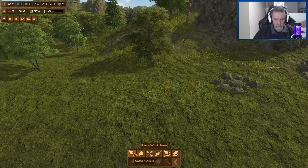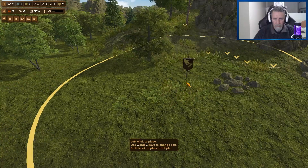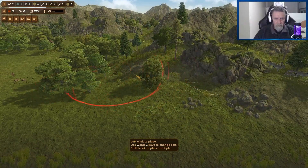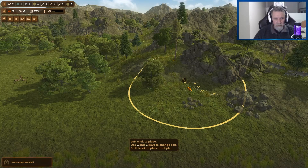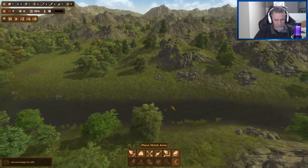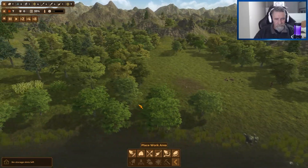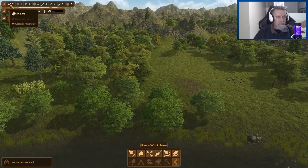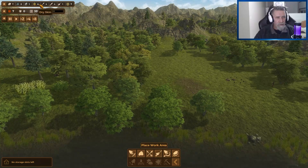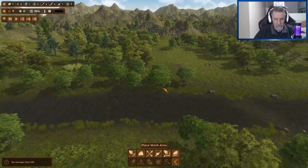Closer work area — gather sticks. We can make that larger or smaller. There are sticks here. We've started off with meat, some flint, one stone, dry skins, spears, knives, fishing tools. Let's see if we can do some fishing.